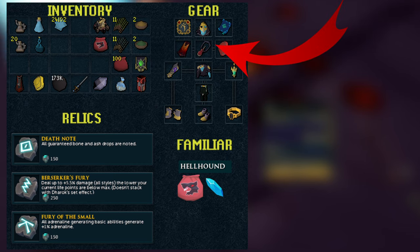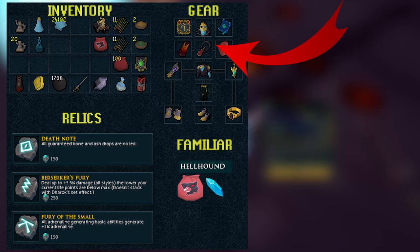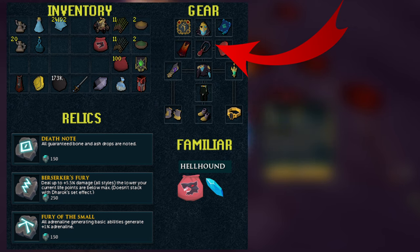For the Amulet, we are using a Blood Amulet of Fury. This amulet is incredibly good for this method because if you look in the inventory, we are using the Powder of Protection, which gives us 10% damage reduction to our Overhead Prayer. That is basically the same thing as the Amulet of Souls effect but it doesn't stack with it. So we're actually able to get the Blood Amulet's healing and damage effect as well as that 10% damage reduction from the Powder. And then we just have a Scripture of Wen for AoE damage and poison spam.